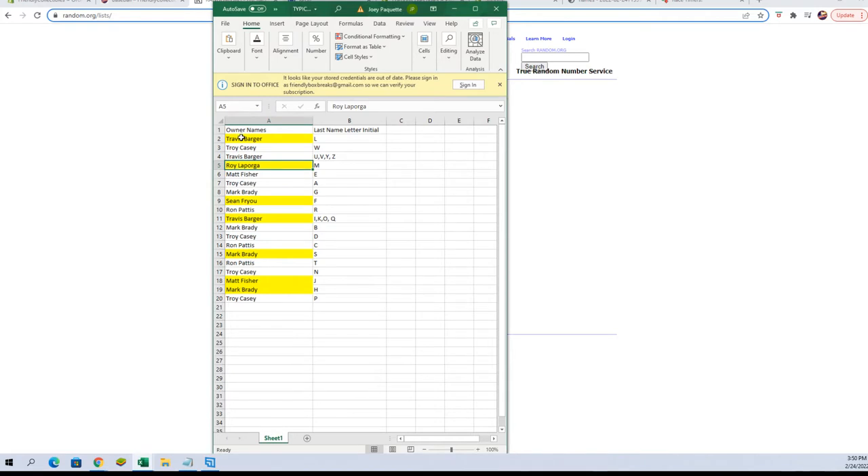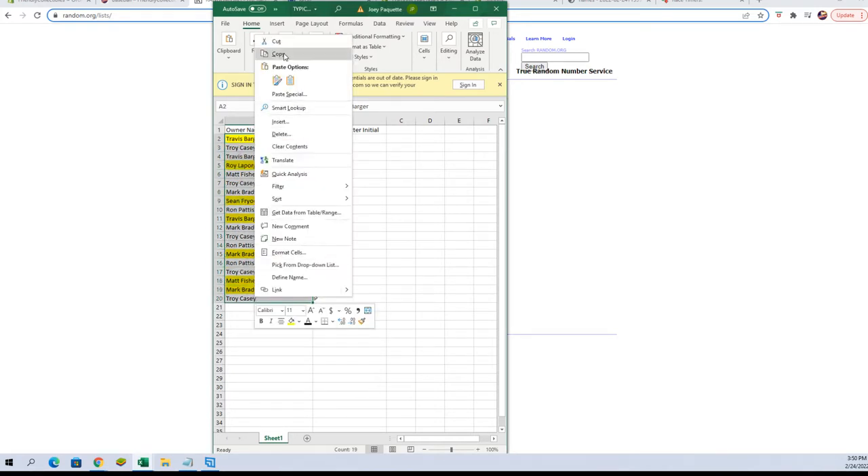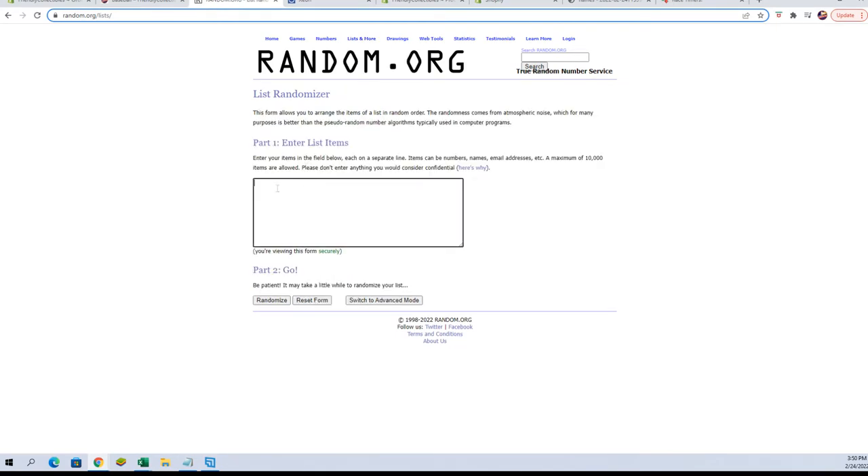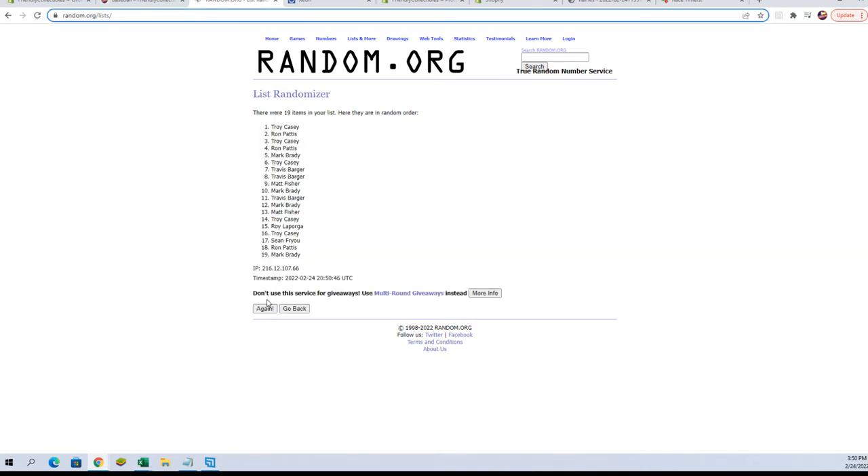Alright, let's get our names here. We're going to copy, get that fresh randomizer, paste them in there, take that extra space out, and we're going to go seven times. Here we go: one, two, three, four, five, six, and seven. Troy C - that is coming to you! So that one will be coming to you, Troy C - the Bridget, Holly, and Kendra card.